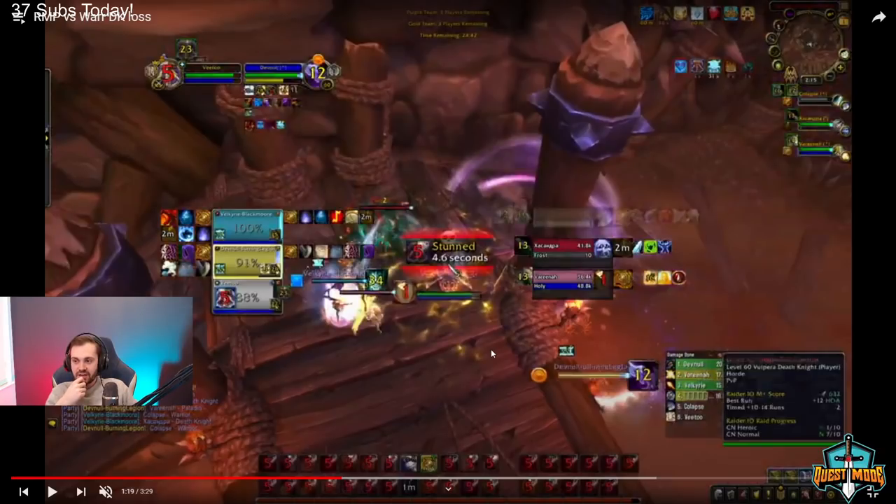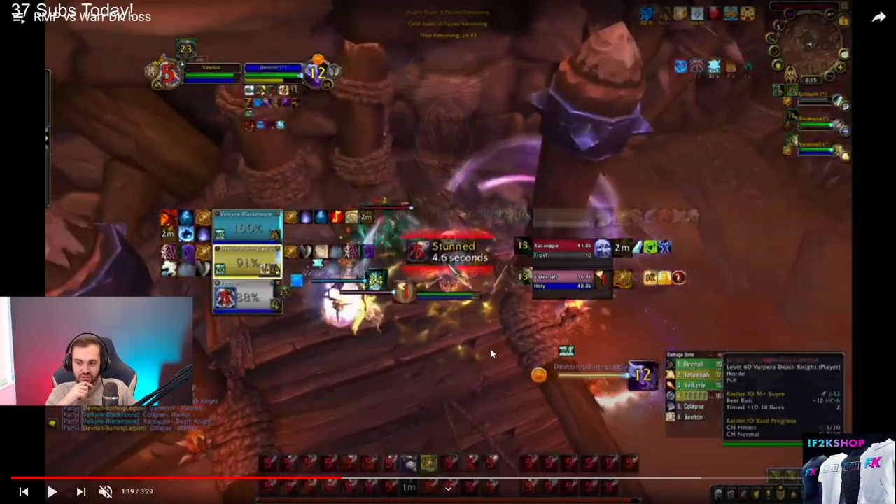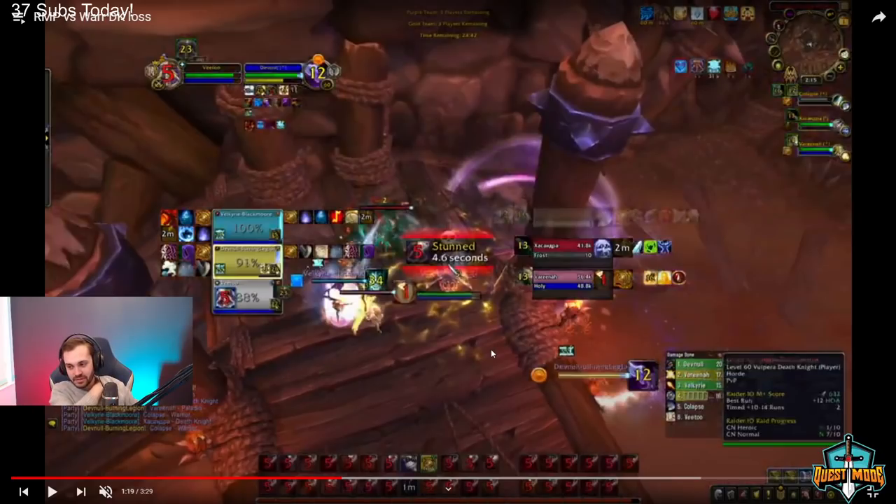As opposed to Murat's positioning, who was playing at 2100-2200, which was just terrible the entire time. Same thing with the Boomy/Lock matchup — it's gonna be chill most of the time until the boomy pops Incarn or Convoke, which you need to try to stop, or the warlock's Dark Soul, which you need to try to purge. But don't overextend to do it — only do it if you can from a safe spot.